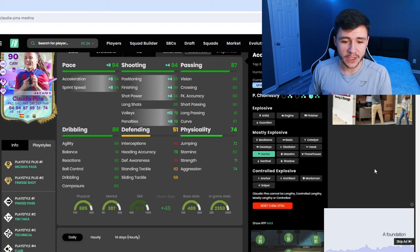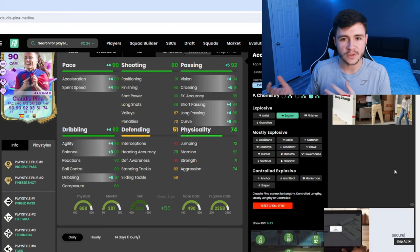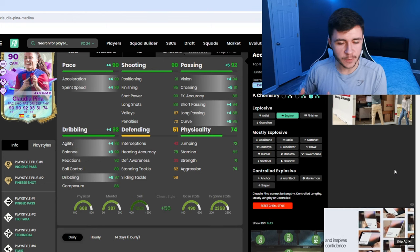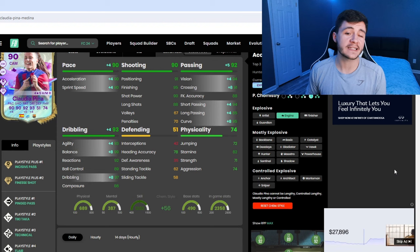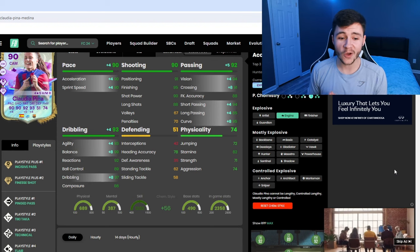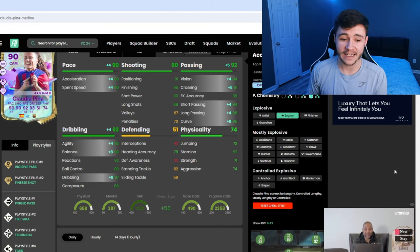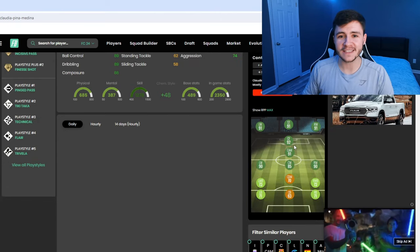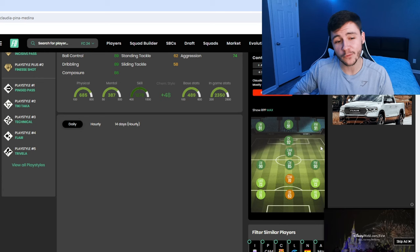Another chemistry style that could be a solid option is the engine, which really helps with her passing and dribbling. With the engine, we're not getting the same pace boost, but she's still very quick with 90 pace overall. She's also going to have 92 passing — very important if you want to play her as a center attacking mid — and 93 dribbling, 93 agility, 99 balance, and 97 dribbling as the subcategory. With the hunter chem style, she becomes a 92-rated center forward.